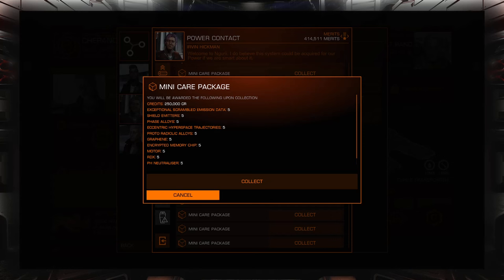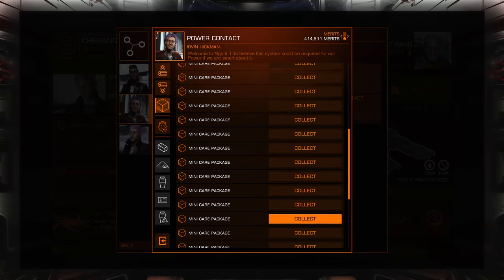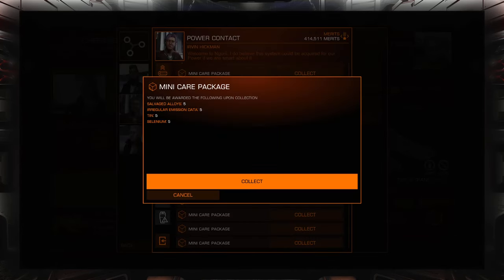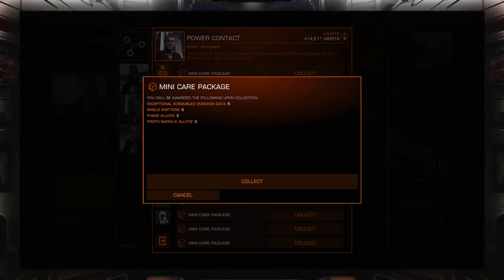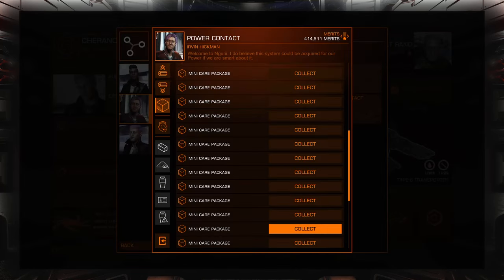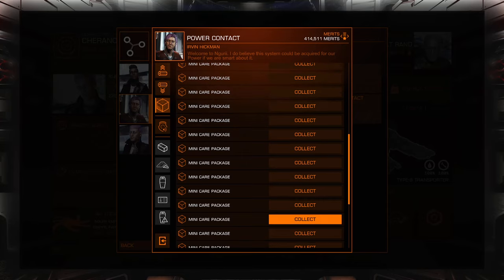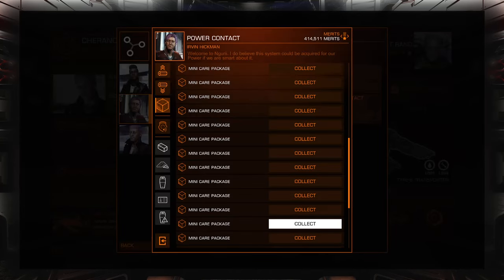So you can see that if I hit collect on this, it'll say I'm at full capacity for at least some. If we go back and click on that same care package — there's four things left on that one, and three things left on this one. So you can see it gave me the money, it gave me the materials that I had room for, but it just didn't give me the materials I don't have any room for.